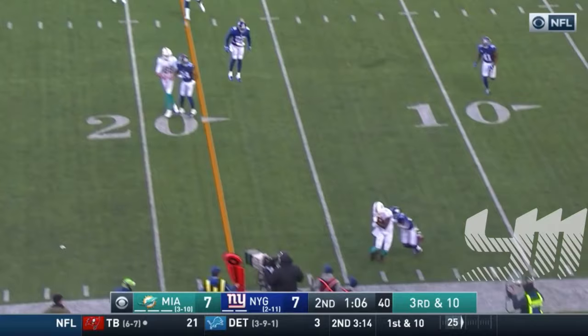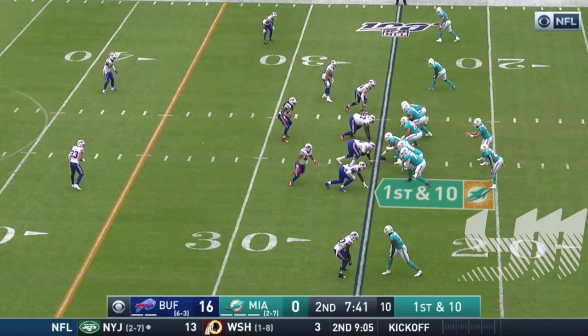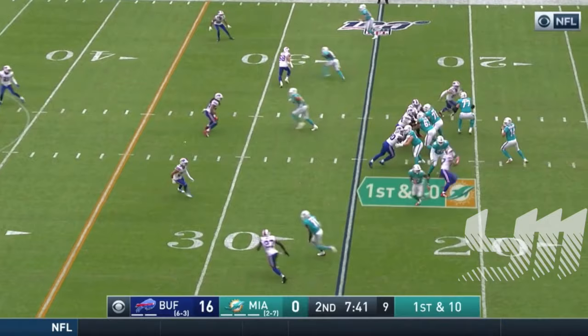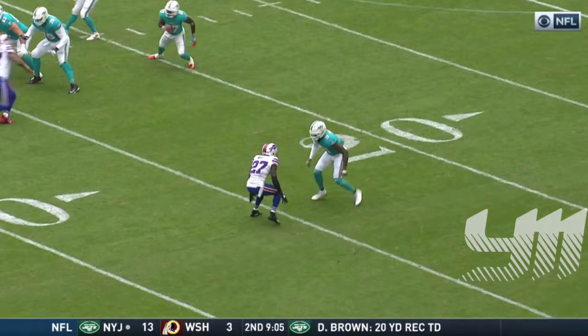Big cushion right here. Parker gets down by inside the numbers or on the numbers — from the 25. Here come the Bills again. Alexander picked up around the edge. Nice decision by Fitzpatrick, pitch of the day for Parker. Good matchup here against Tredavious White — how good of a season has White had?